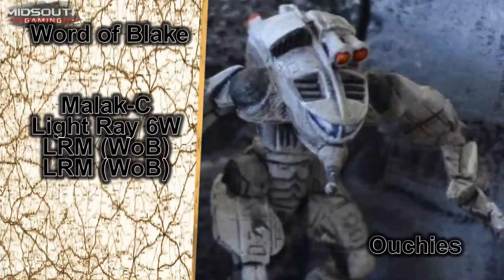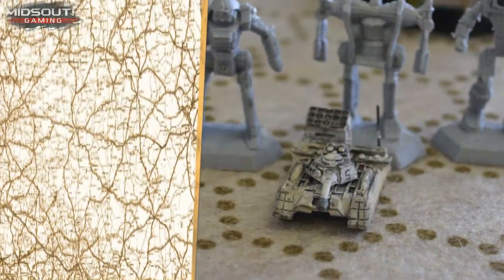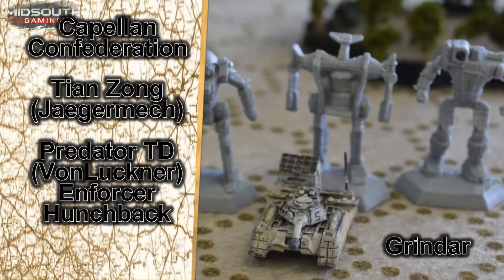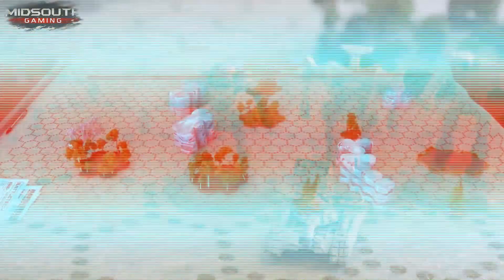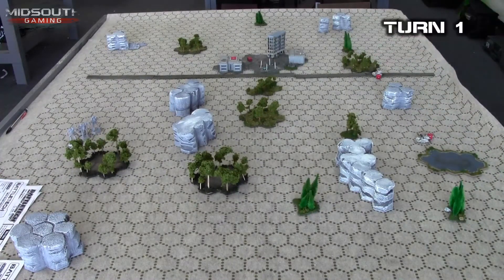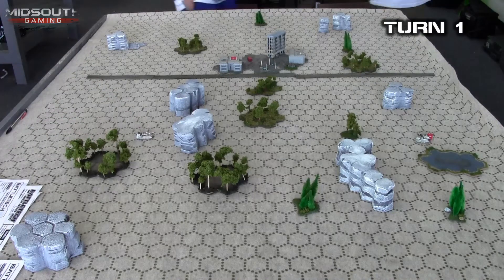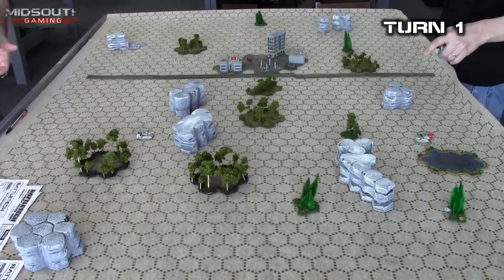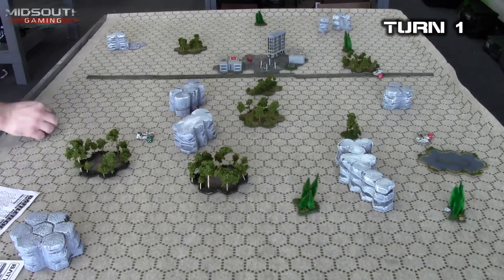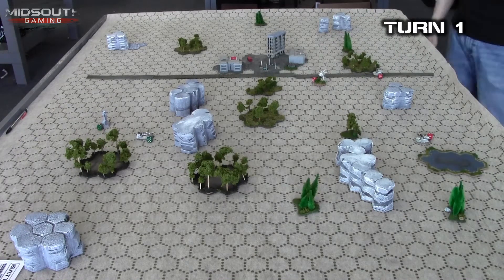The Word of Blake is once again rolling onto the field with the exact same list from the last bat rep. Hopefully I'm a little bit smarter for it. On the other end of the table we have some new units from the 3145 TRO for the Capellan Confederation, and some units that must be absolutely archaic by comparison — some Level 1 units, the Hunchback and the Enforcer. The Predator tank destroyer and the Tianzong are actually fantastic designs. The Tianzong is a gauss boat while the Predator is a 6-9 tank destroyer — it's like a really amped-up Hetzer tank destroyer.